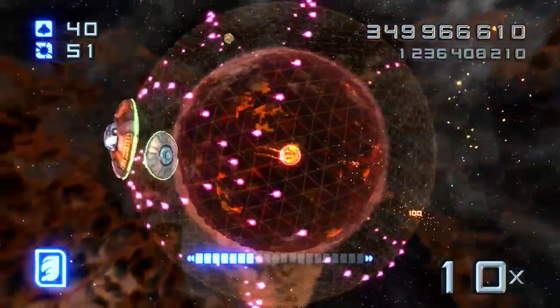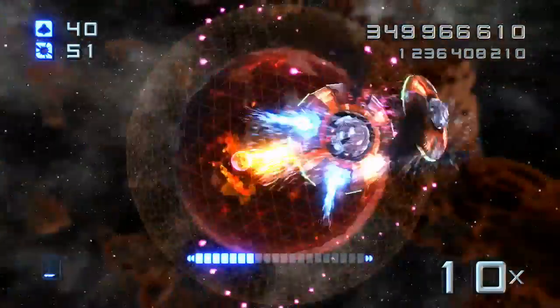When you reach the two flying saucer bosses, you can use one as a shield to protect you from the other.